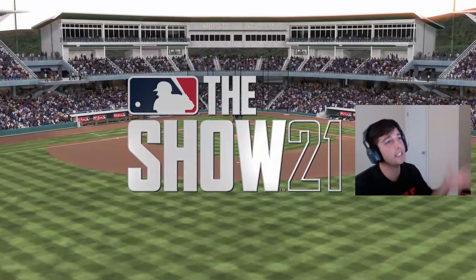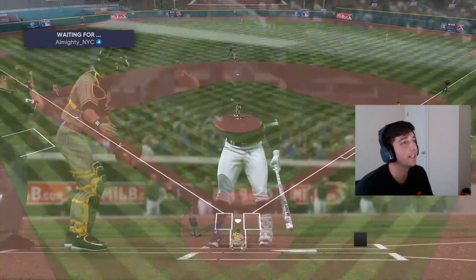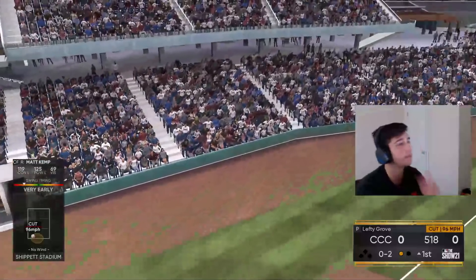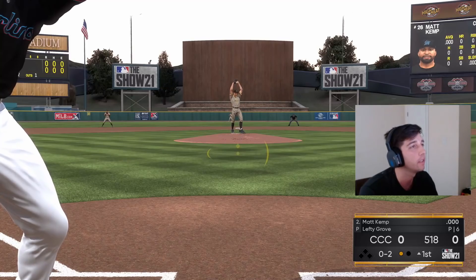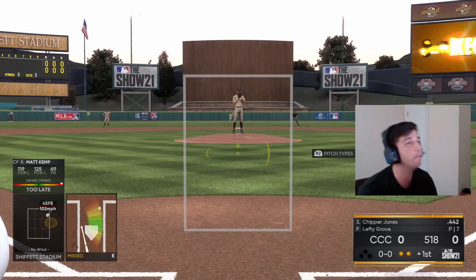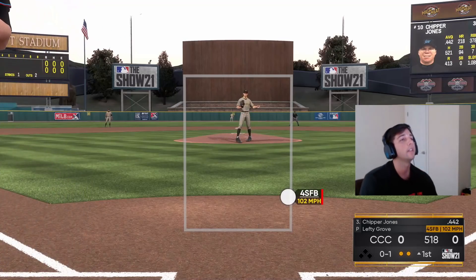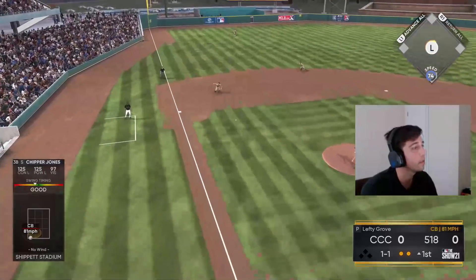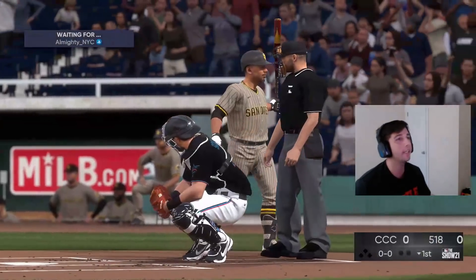We only got one at-bat versus the righty, but at least we get to face a lefty the second time around. Matt Kemp — alright, his swing is definitely still very good. And just as I say that he blows one by us. I'm not too fond of lefty Grove's release — I gotta try to figure it out. We just missed that — at least we put a ball in play, but that was a rough first two at-bats.